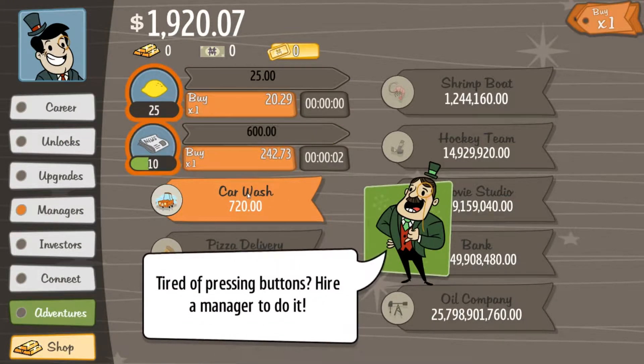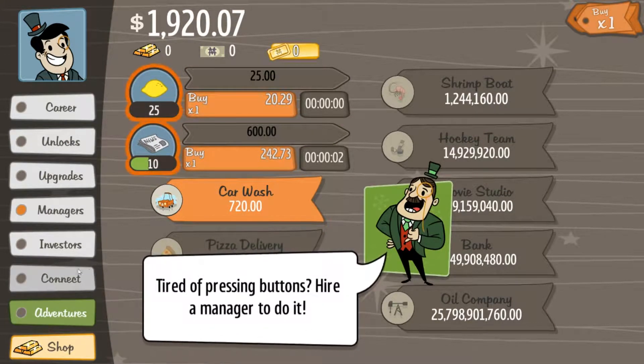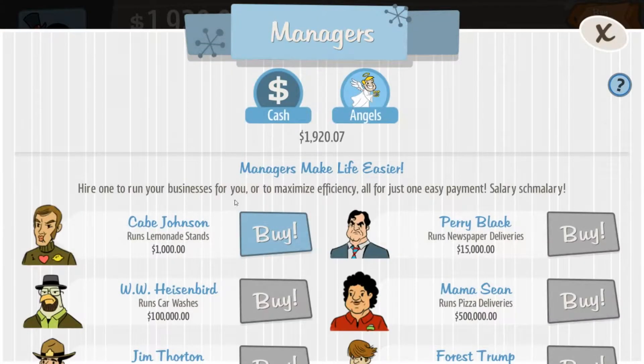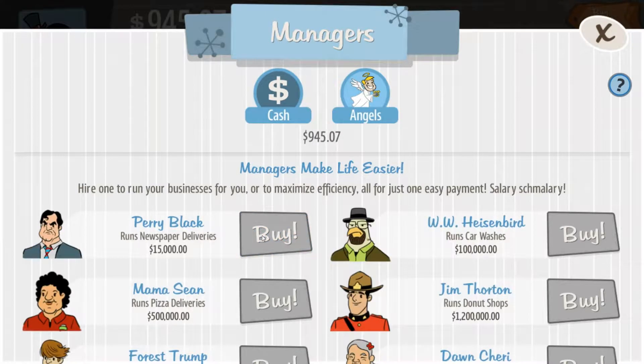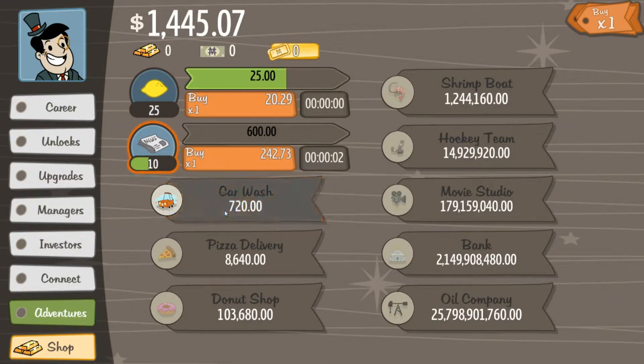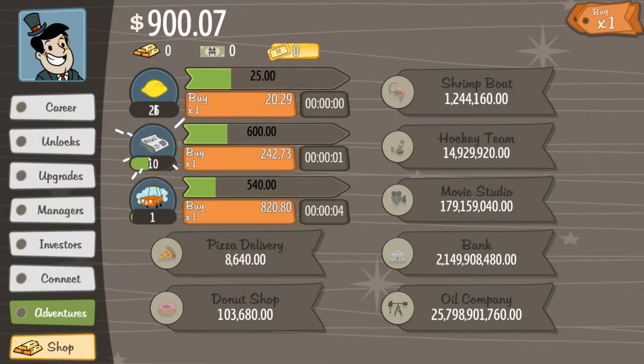As you can see, I'm tired of pressing buttons — hire a manager. So now I can go to the manager stand on the right and buy Kate Johnson, who will run my lemonade stands for me. She costs $1,000. Once I click buy, you can see that it's just going on its own.